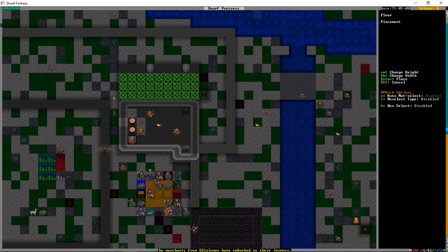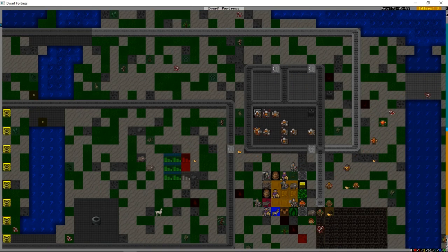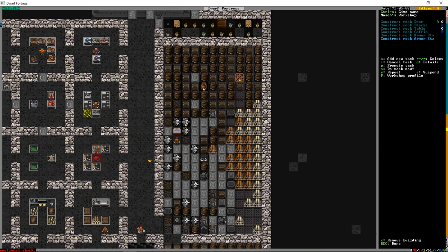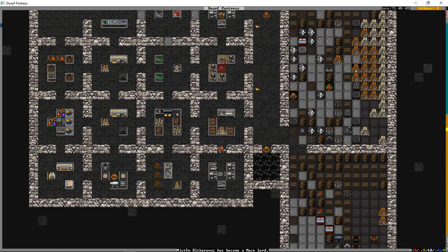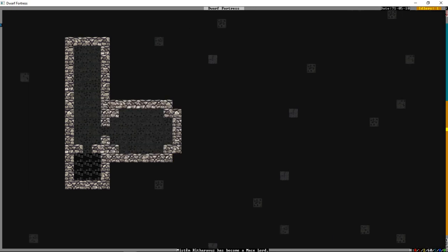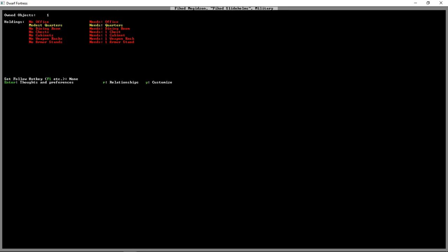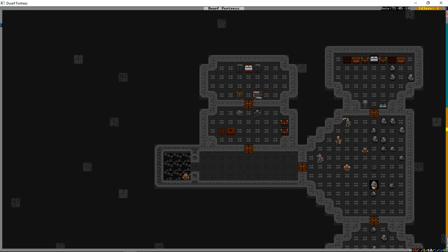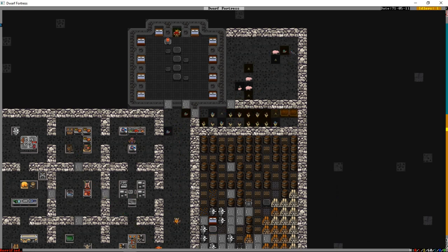We'll build the floor out with shift, keeping people busy, then we can make the offices. For the offices we'll need two armor stands, two weapon racks, and tables and chairs are being built which are also required. The tomb has been dug out, so we'll designate it to be smoothed and put some furniture in there - we'll probably engrave it as well. Ficod still needs nicer quarters. Ficod is considered a true noble where Relic is not, so we'll need to get Ficod a room on the noble level as soon as we can.